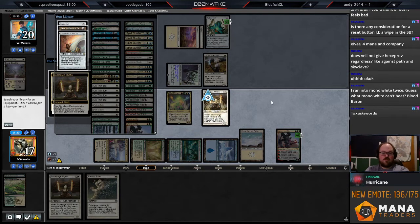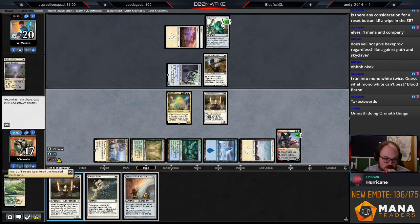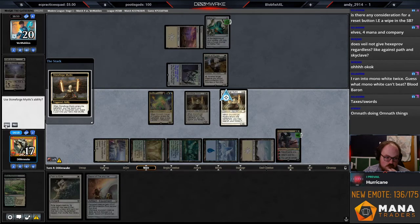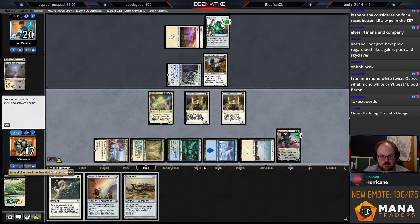It's kind of awkward because they can just block and get protection. Maybe I play this a little more patient — double Stoneforge, next turn Path Giver, the turn after equip swords. I'm going to get Fire and Ice and then Batterskull — or do I rather have Feast and Famine? I think I'd actually rather just have Batterskull. I'll just pass. Omnath doing Omnath things — that was a disgusting turn.